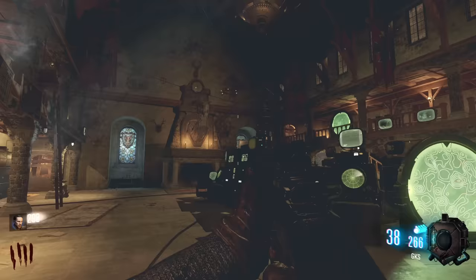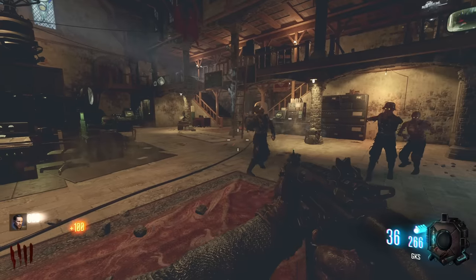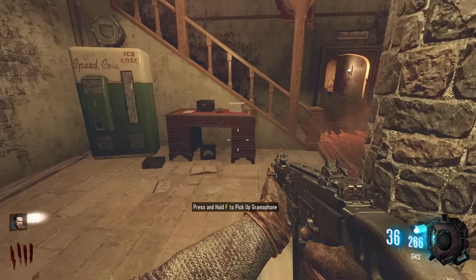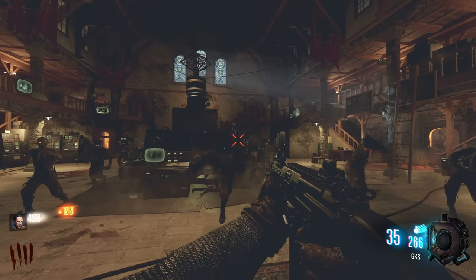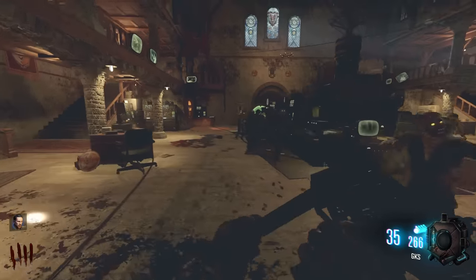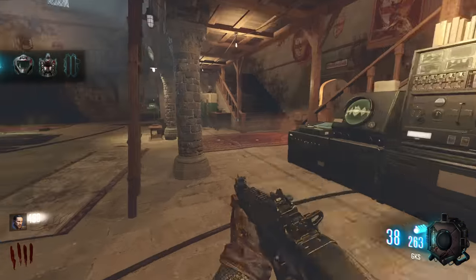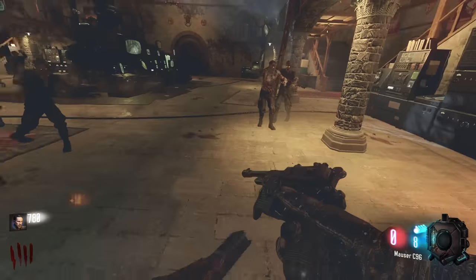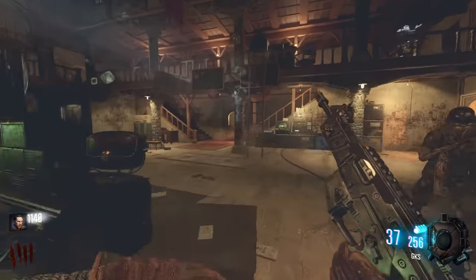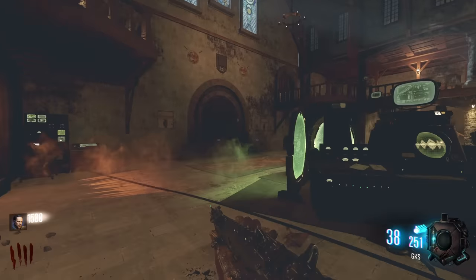This map is pretty confusing but we're in the center now - easy. Speed Cola for 100 points. There is a dragon here - first zombie for the dragon, done. Pick up the gramophone - we're actually going to need that, it's for the very last step. There's the next shield part. Shoot into the zombies a bit - I also know how to get the Ragnarok DG-4 now.